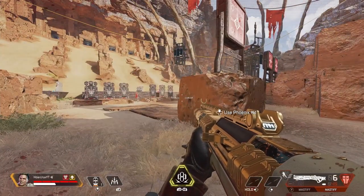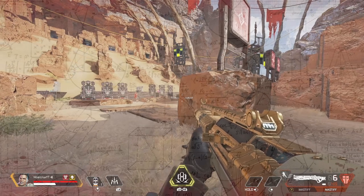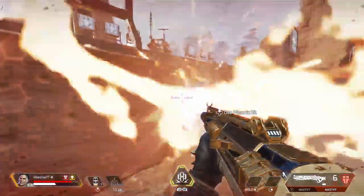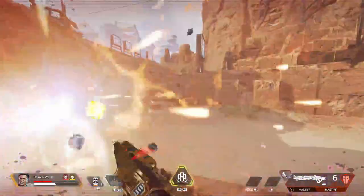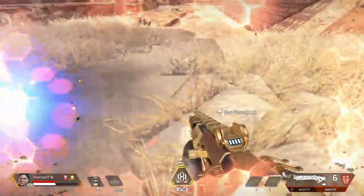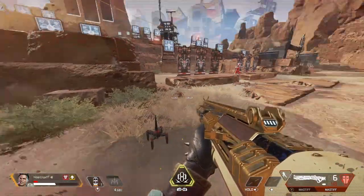Another thing to note about Maggie's Riot Drill is that it is not tangential to the surface you're attaching it on. For example, if I shoot it at this ledge right here, it's going to continue in a straight line — it's not going to attach to the surface and burrow to the other side; it's actually linear from where you cast it. Also, you do not have to be directly in front of its flamethrower path, because the radius extends pretty far, and this ability goes through everything.